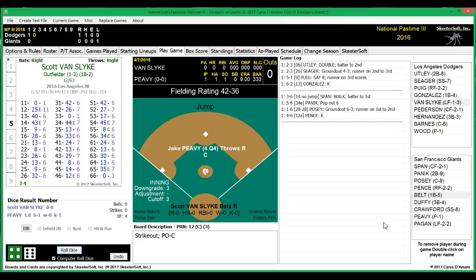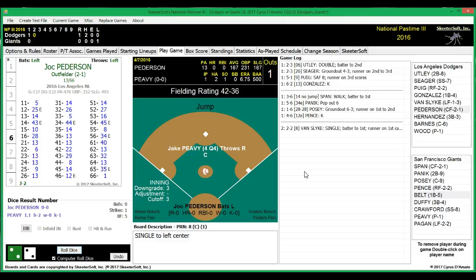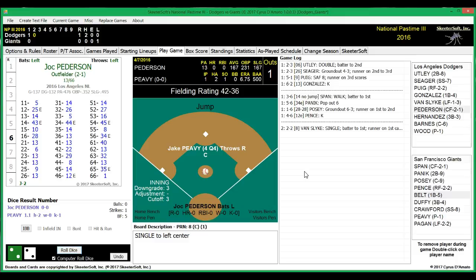The Dodgers will send Van Slyke, Jock Peterson, and Hernandez against Jake Peavy. Van Slyke steps up — I believe this is his first plate appearance. Here's the pitch and he gets a single, but he's thrown out trying to steal. Buster Posey throws him out. So he gets a single but is cut down trying to steal.